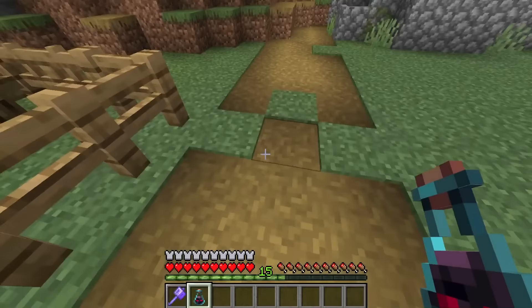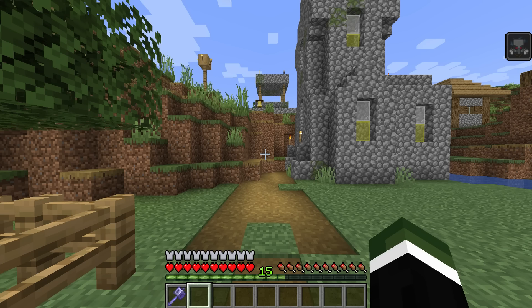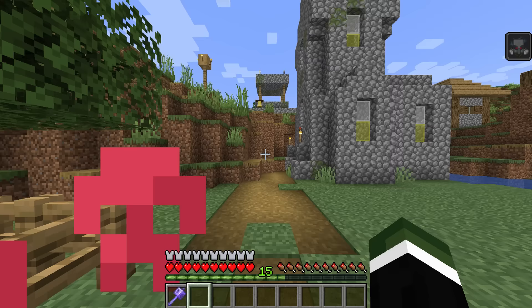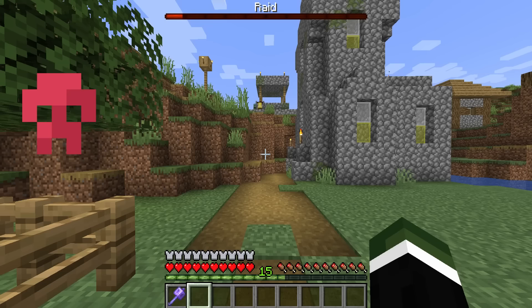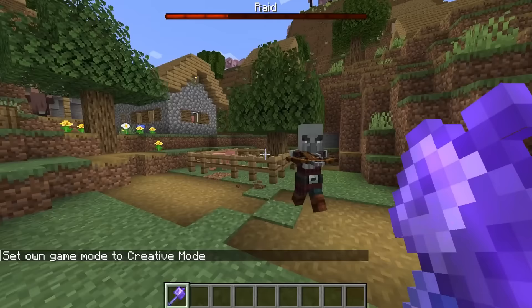Let's drink this. As the Raid Omen starts to count down, you'll notice the icon starts to flash, eventually disappears, and the regular raid bar appears right at the top, just like a regular raid Minecraft players have known. As you can see, pillagers are starting to make their way to this pig pen, which I think is going to be a great way for players to come up with creative new raid farm designs.